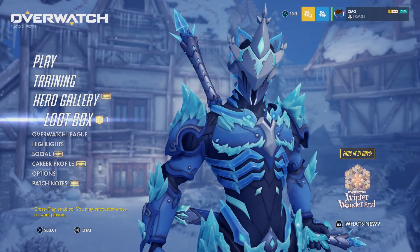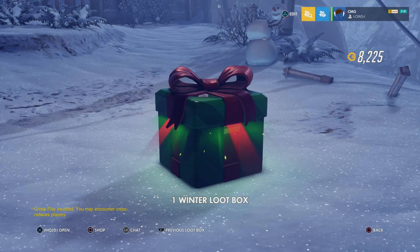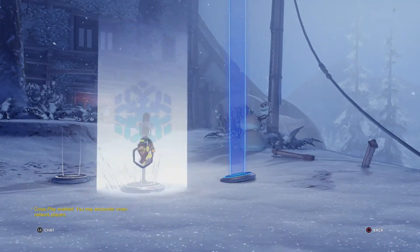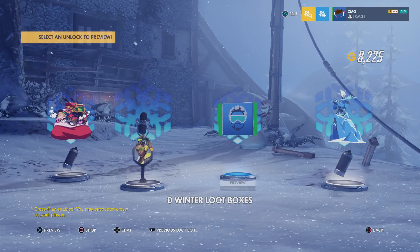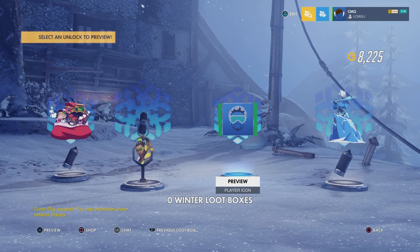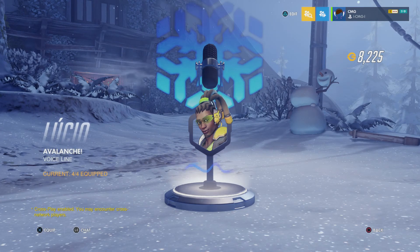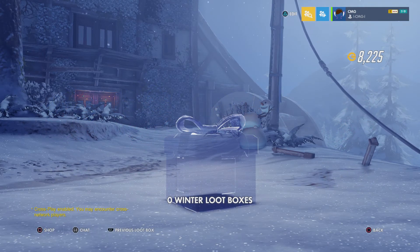Let's go to the loot box — one winter loot box! I'm hoping for a legendary skin since I just spent around 3,000 coins on a skin. Let's open it. No legendary — we got a few sprays, a Baptiste icon which looks really cool, and the Lucio voice line 'Avalanche.' Nice.